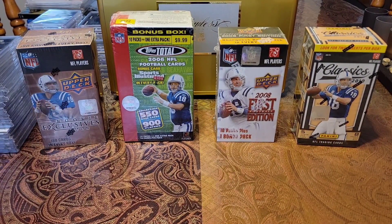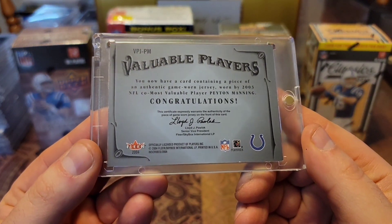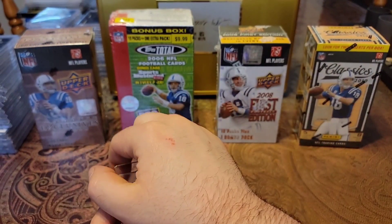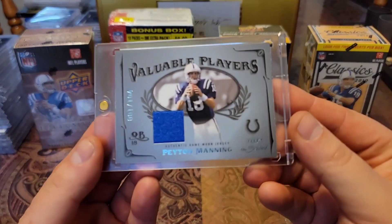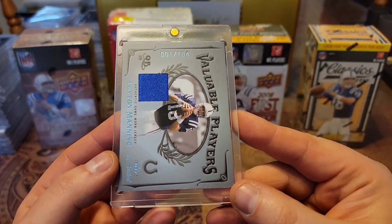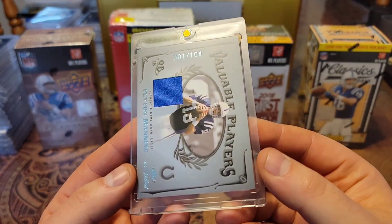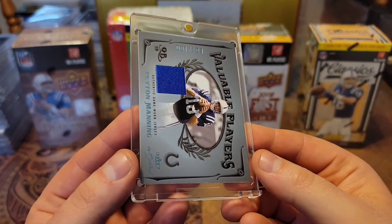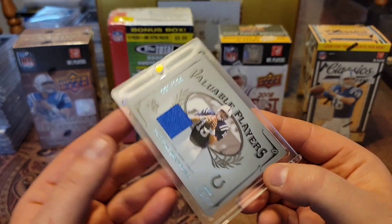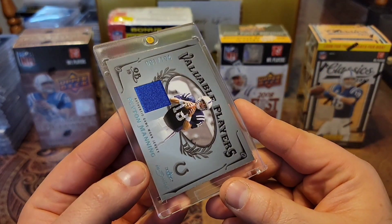Then I have two relic pickups. This first one is a rare 2004 — an '04 Fleer Skybox Valuable Players Game More Material. This one is 1 out of 104, so the first one ever made. Just check out the color waves on this card — the way that baby blue lays so perfectly on that gray.